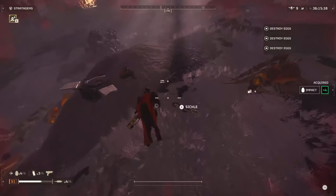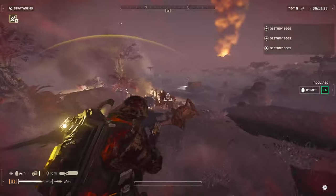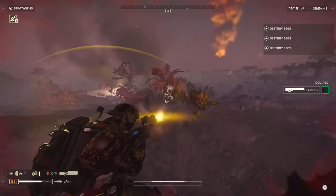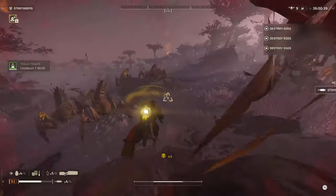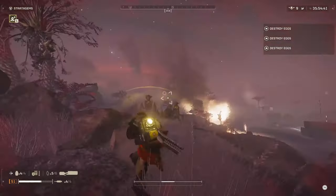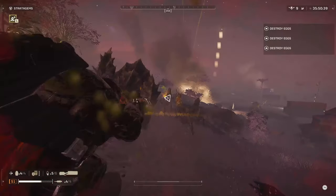It really depends on what you're trying to do, but I would advise bringing something that can crack armor off easily since this weapon cannot achieve that. That said, it does really well against smaller bugs. Against chargers, if you can get that weak point opened up — or even target the abdominal section to make them bleed out — you can destroy them pretty quickly with the Sickle. Overall it's actually pretty good, and I think it's going to be one of the new meta weapons for the bugs.